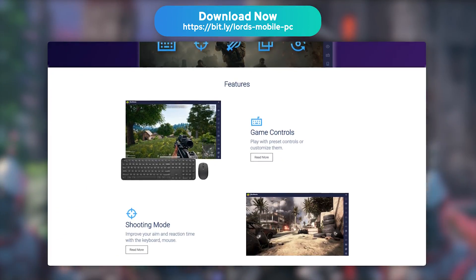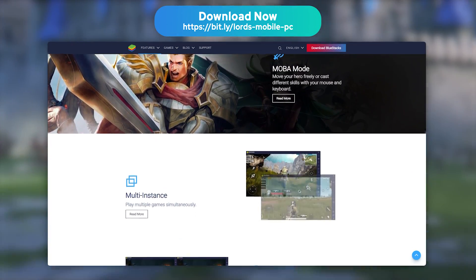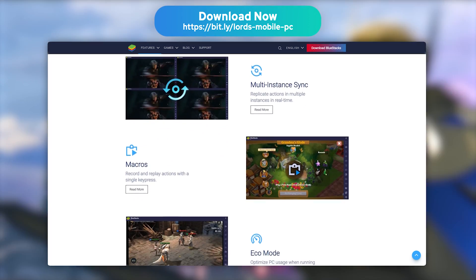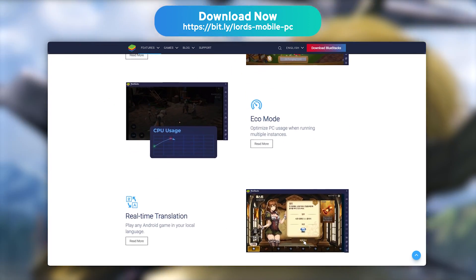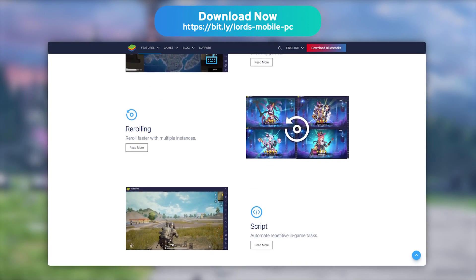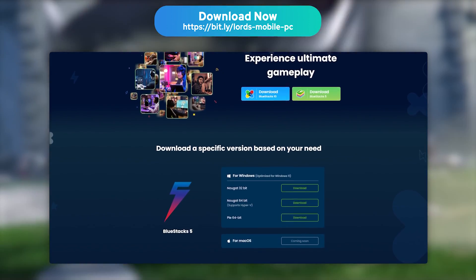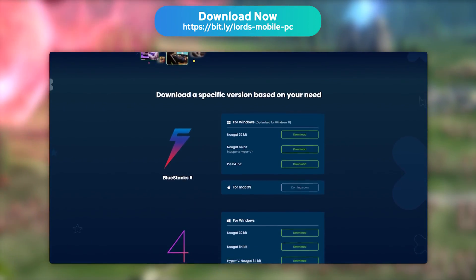We've picked BlueStacks because it is by far the most performance and secure emulator on the market. It is totally optimised for mobile games, and BlueStacks is available on Mac and PC, with a minimum setup of 4GB of RAM and 5GB of disk space. It is compatible with Windows 10 and 11, and updated regularly.